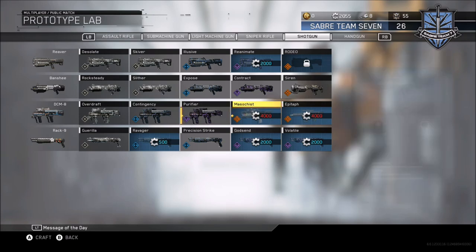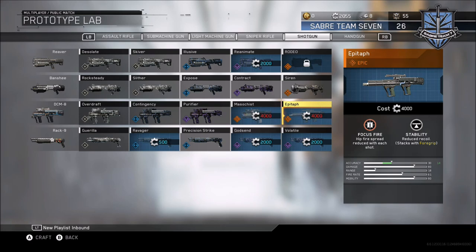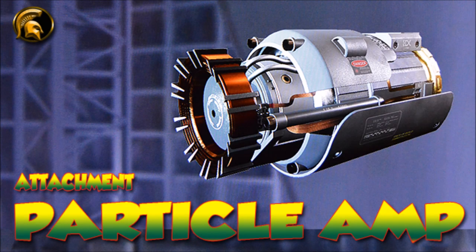Remember, we need that range boost, and it's going to stack with the Particle Amp, so we definitely need to have that on — remember, this is the worst shotgun for range damage. There are other weapons you can have for the DCM-8; it's up to you which one you choose. The Contingency was the best one because we needed that increased damage. The Particle Amp will increase your range from 18 up another 13, so 31 in total, which is going to help.